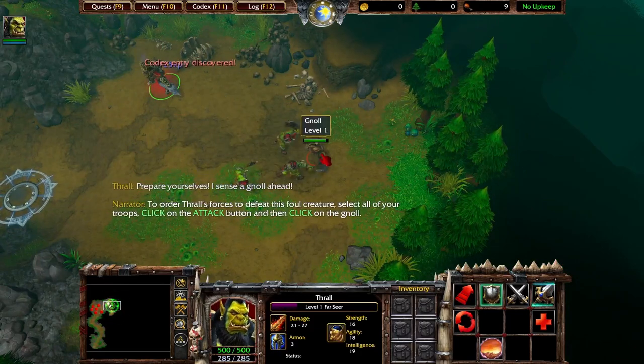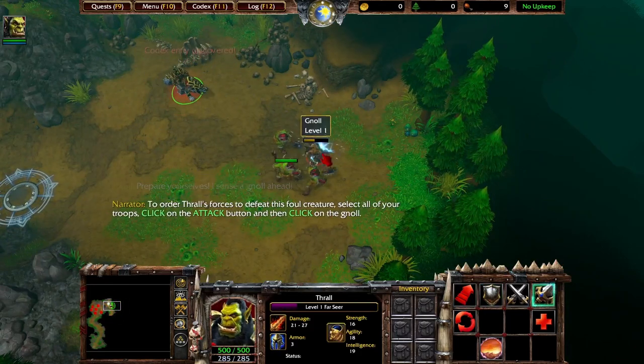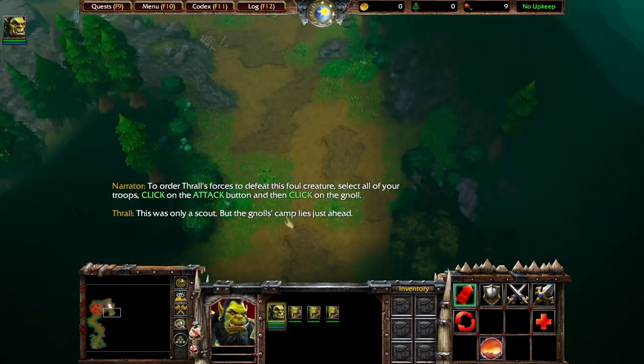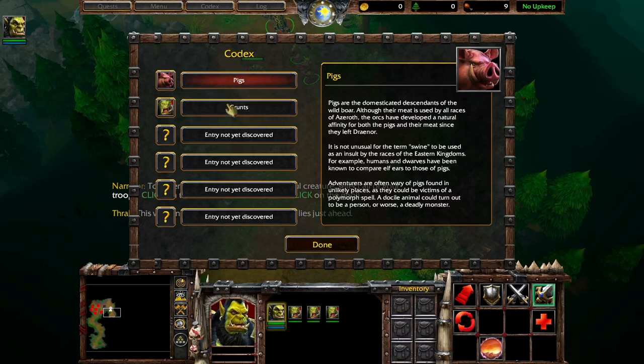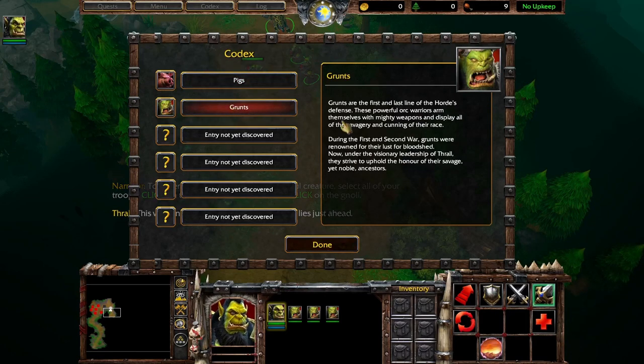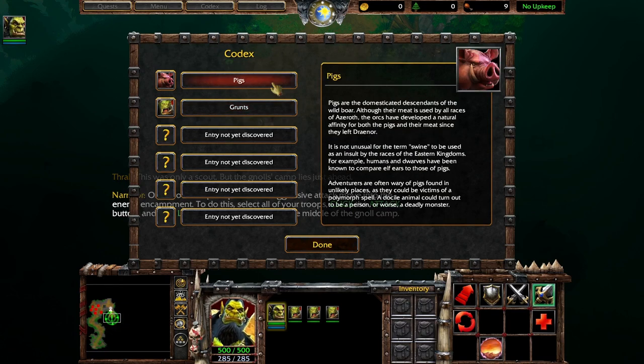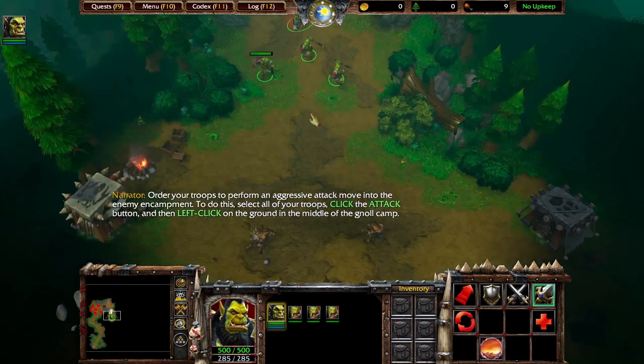To order Thrall's forces to defeat this foul creature, select all of your troops, click on the attack button, and then click. This was only a scout, but the gnoll's camp lies just ahead. Order your troops to perform an aggressive attack move into the enemy encampment. To do this, select all of your troops, click the attack button, and then left-click on the ground in the middle of the gnoll camp.